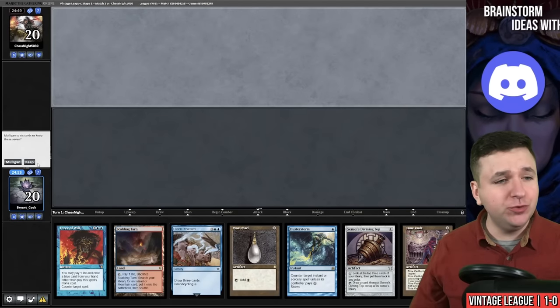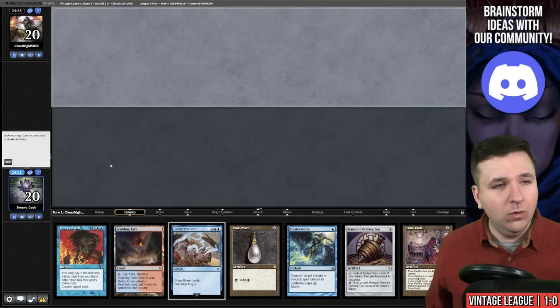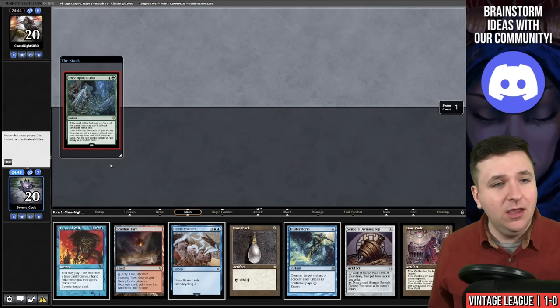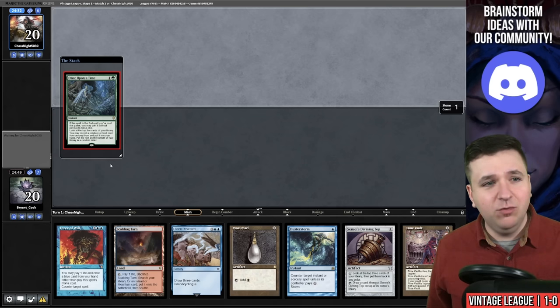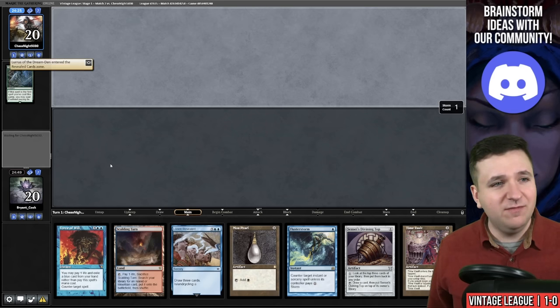Match number two — on the draw — and we've opened up a pretty stellar hand. We have the Time Vault, we're a Key away, which means an Urza's Saga might be able to win this game for us. Once Upon a Time — I could have played Force of Will here. Sometimes these players keep Once Upon a Time hoping to hit the Bazaar of Baghdad. I don't really want to Force of Will a Once Upon a Time — I'll just let it go. They find a Lurus of the Dream Den.